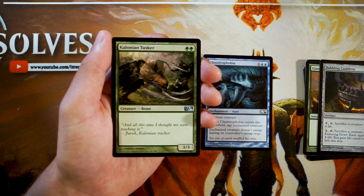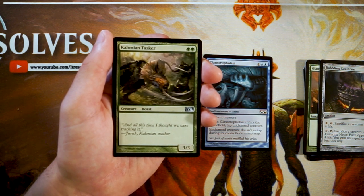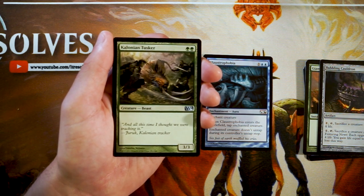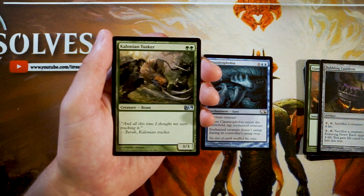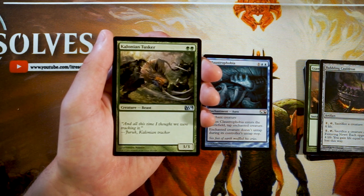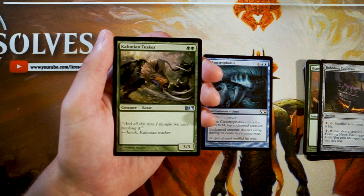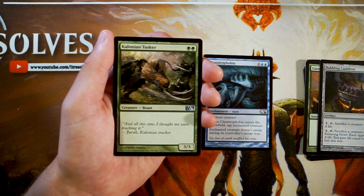Kalonian Tusker is a three-three for two green — a vanilla creature, but a three-three for two in this set is pretty rare to come by. This is a very, very good aggressive creature. In a green deck this is perfect — you want as many of these as you can get for the early turns because you can start outpowering the opponent very quickly. I don't necessarily know if it's better than Claustrophobia — I'd tend to lean Claustrophobia since I like that tempo-removal style deck — but this is a very good card if you're going for an aggressive creature-based strategy.